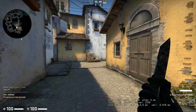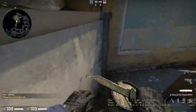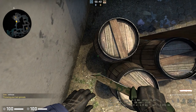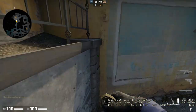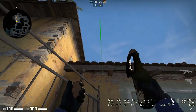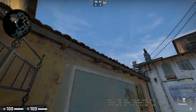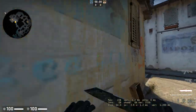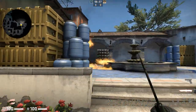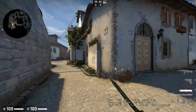So obviously you just pair all this util together. You need a CT smoke as well, but that's pretty much all the util you need to know lineup-wise, because the CT smoke you can just throw on the run. I'll throw it all together here just to show you guys what that looks like. Hope you guys enjoyed. Have a good day.